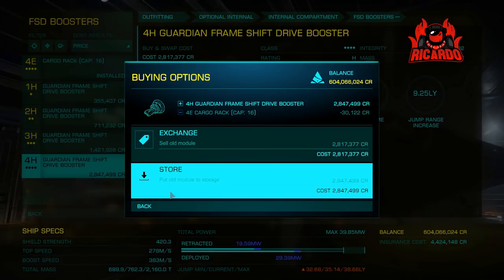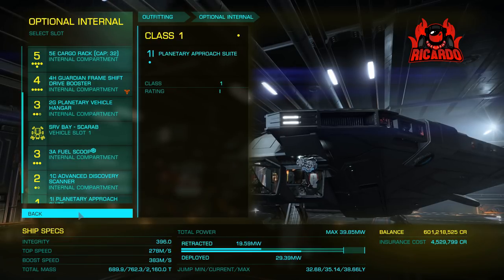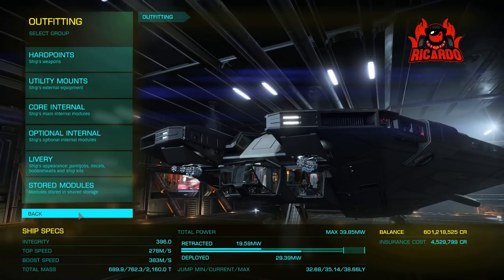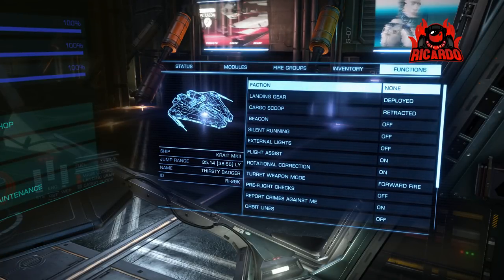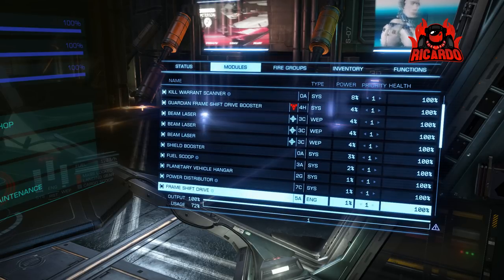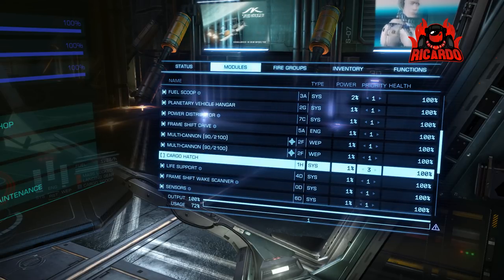So optional internal — lovely. What are you going to do with it? What are you going to get rid of? That's what you have to think about with a frameshift drive booster — you're going to have to drop something. Is it going to be your fighter bay? If you use fighters well then perhaps not. But more than likely it's going to eat into your cargo carrying capacity.